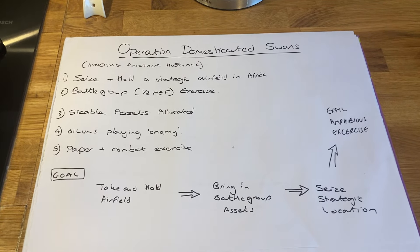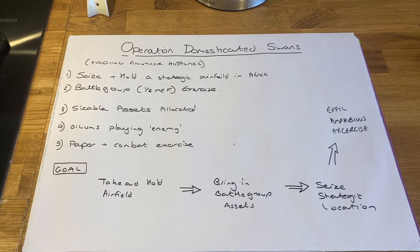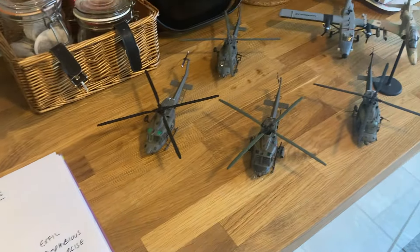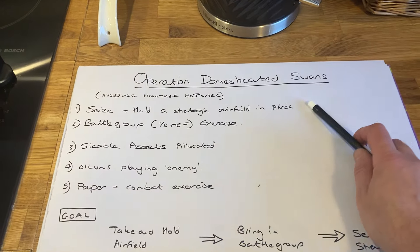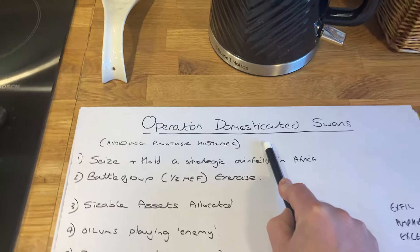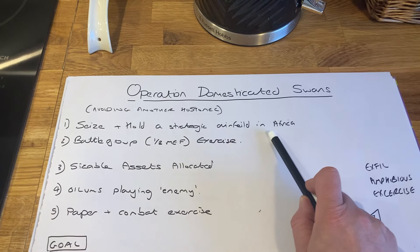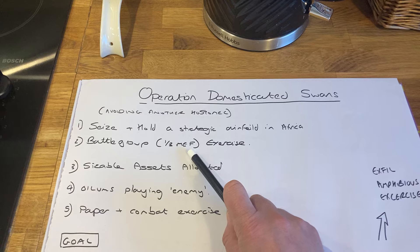Good evening everyone and welcome back to some more what-if 1-in-72nd modelling silliness. Here we are starting Operation Domesticated Swans. The idea is this is going to be an airmobile exercise using my newly created airmobile forces. The whole idea of this mission is to avoid another Hostomel or another Bridge Too Far. The airmobile forces are going to seize and hold a strategic airfield in Africa. It will be a battle group exercise, so that's a third of the Malagasy Expeditionary Force.